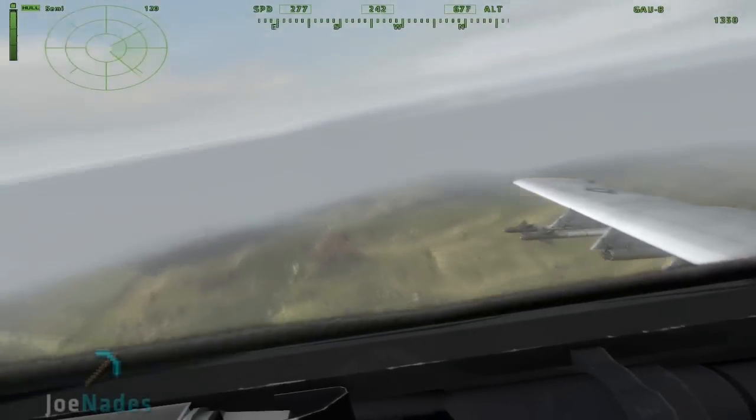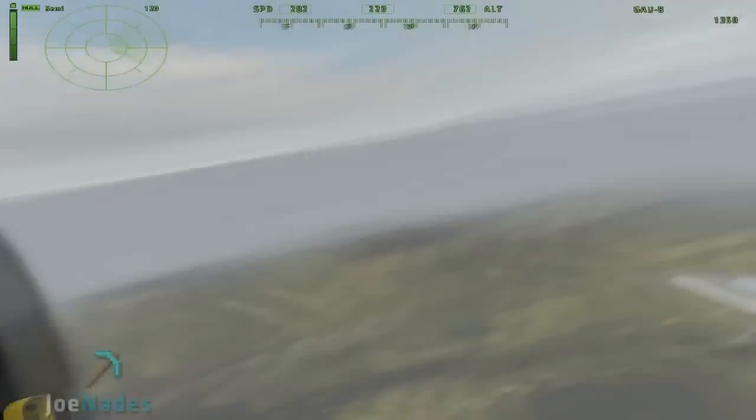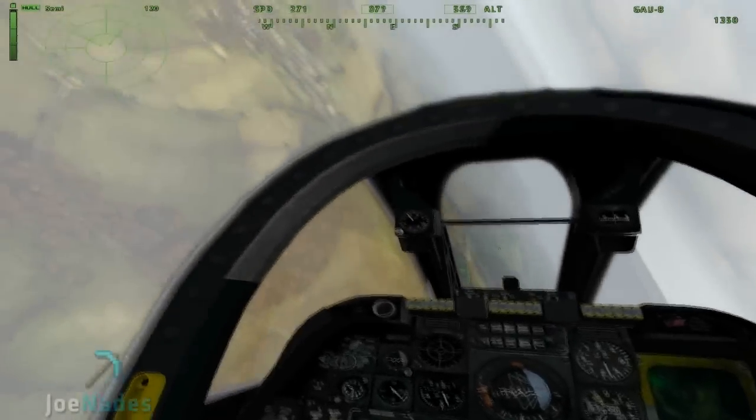Now we're in the air — fly around, easy. Press A and D to spin around. Be careful though: if you're on ACE, you might not want to do that because it can knock you out. But because this is just standard ARMA 2, we should be okay.